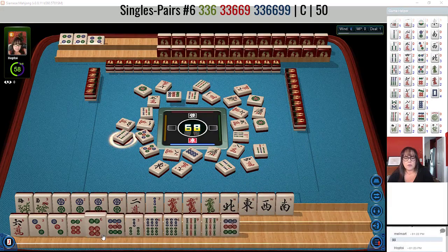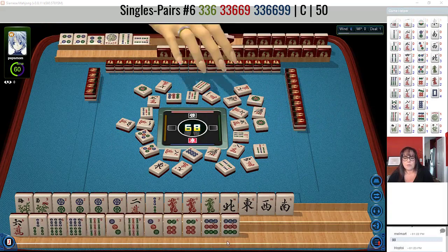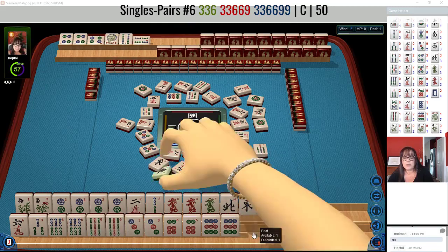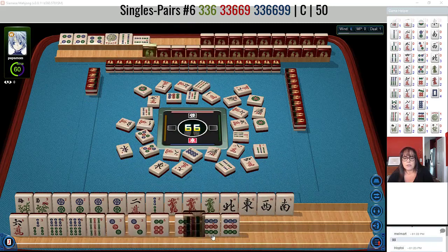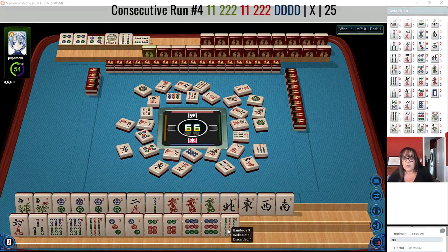Let's let the 4 bam go. So we have 3, 6, 9 all one suit — right here with dots. Pung — that can be the major block there. East we already let go of. We really don't need the 9 bam; we need 3s. I hope they're not playing 3, 4, 3, 4 dragon — that's the 4th hand down. If they are, we need to keep the 3, 6, 9 in 2 suits.